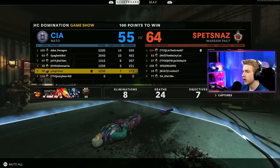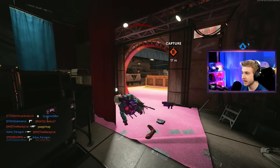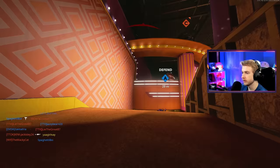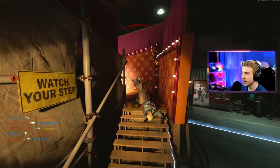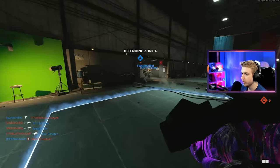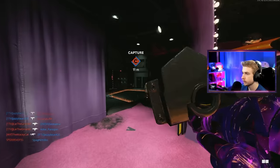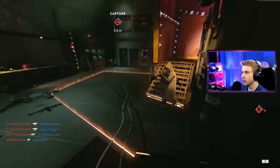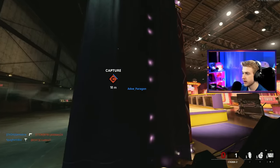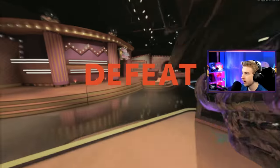That was the closest I got to a double kill right there, and he had Flak Jacket and meleeed me instead. Now I know why you guys like watching this — it's just going to be me frustrated the whole time. They both have Flak Jacket. If I end up getting to 40 deaths before I can get one single double kill, I'm going to Nuketown core and I'm done.